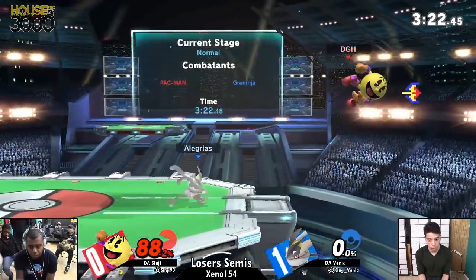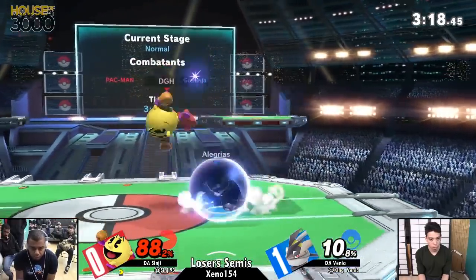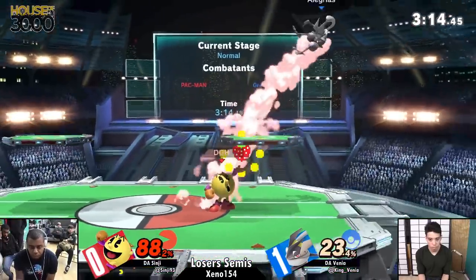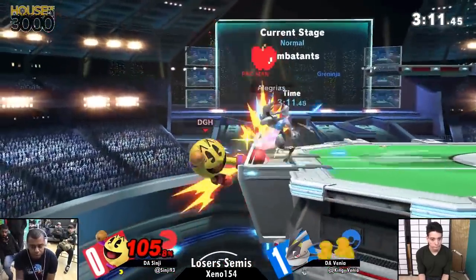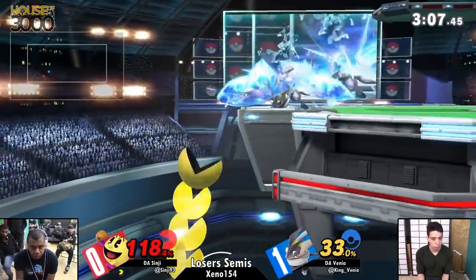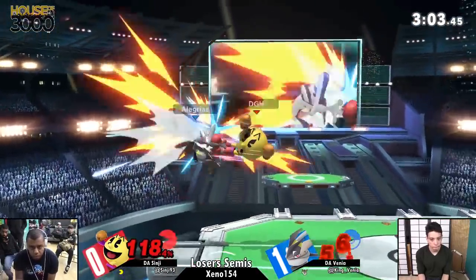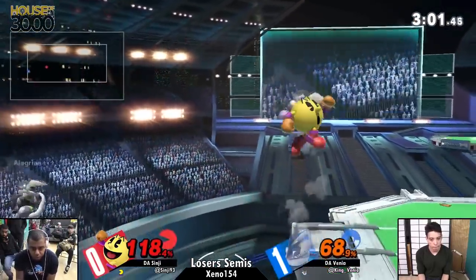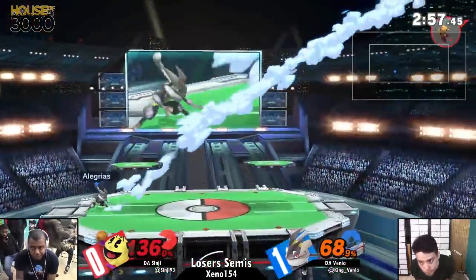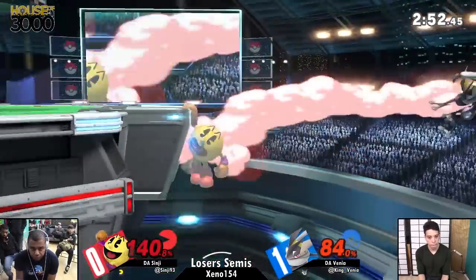Sinji is getting his Galaxian ready to go. Smacks it — wow, that did 10? I would say Venya has like three chances to just throw out a raw up-smash before he's at any dangerous percent if he really wants to try it. I think he could. But with the way this percent is racking up, he might play it safe. That could have been bad. Full stage — here comes Venya.